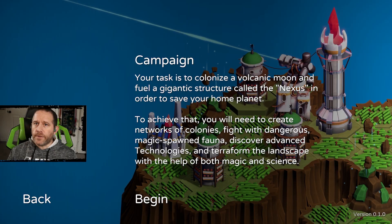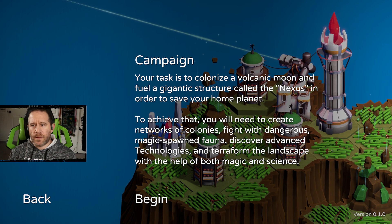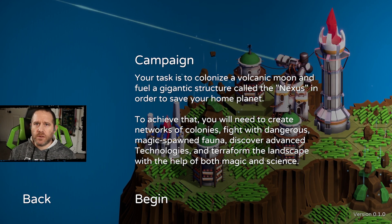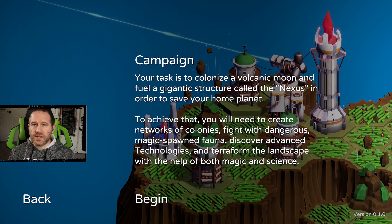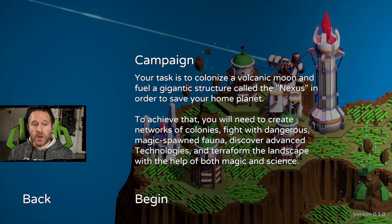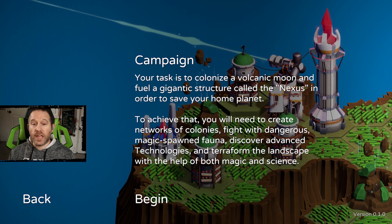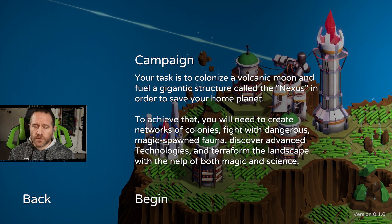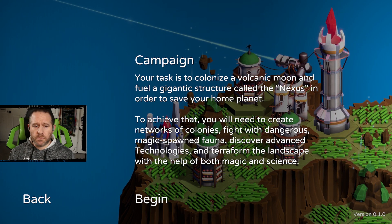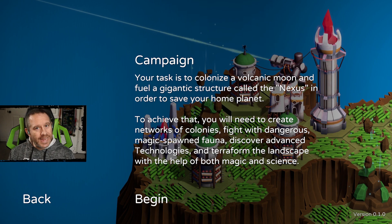Having already been through the prologue and playing a little bit of the campaign, I feel pretty confident in getting up to speed relatively quickly. Here is the campaign: your task is to colonize a volcanic moon and fuel a gigantic structure called the Nexus in order to save your home planet. To achieve that, you'll need to create networks of colonies, fight dangerous magic-spawn fauna, discover advanced technologies, and terraform the landscape with the help of both magic and science.